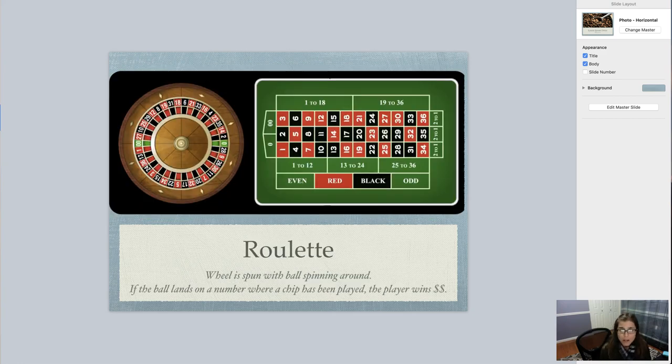Another game that does not rely on cards or dice at all is roulette. It doesn't require a whole lot — it is just a guessing game for the most part. What happens is you place chips down on one of many options on this table. You can place one chip squarely on the number one, on the number two, on zero or double zero — those are greens. You can also just bet red or black, or bet even or odd, or bet on a range like 25 to 36. You have so many options.